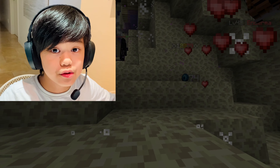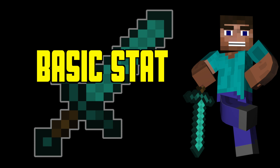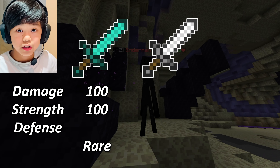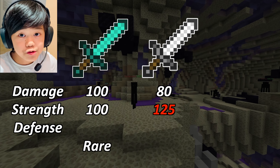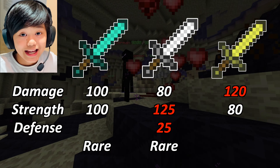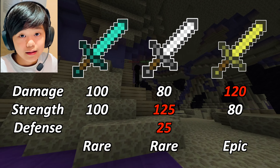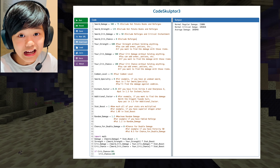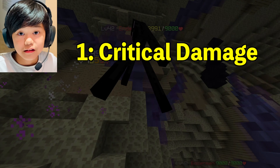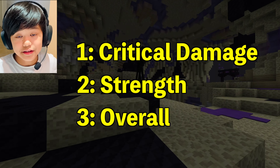I'll tell you about the stats these swords have and then get into the 3 scenarios. The Aspect of the End does 100 damage, has 100 strength, and is rare. The Golem Sword has 80 damage, 125 strength, and 25 defense, and is rare. The Endstone Sword has 120 damage, 80 strength, and is epic. It's not easy to determine which one does the most damage, which is why I'll use the coding program with multiple scenarios. The first scenario focuses on critical hits, the second on strength, and the third is in the middle with slightly better stats.